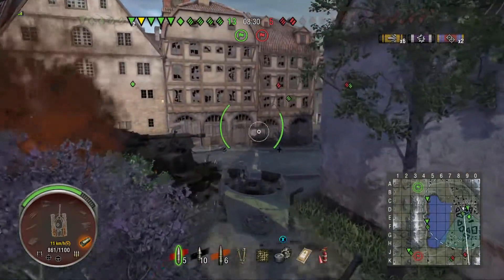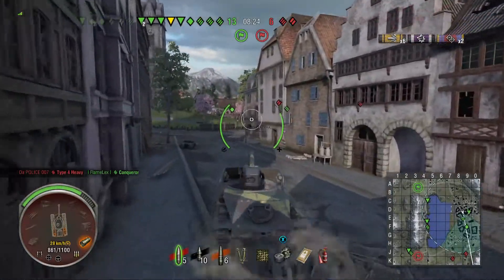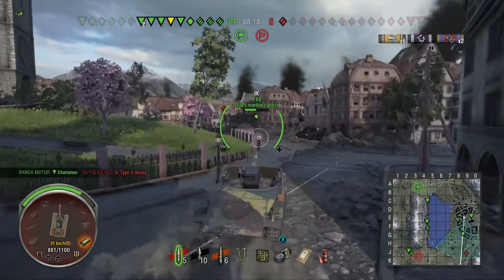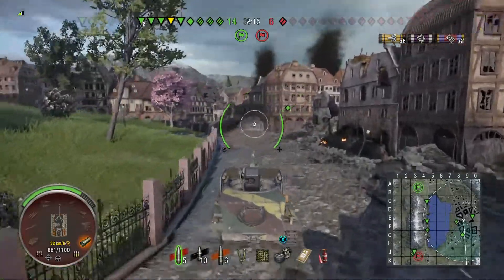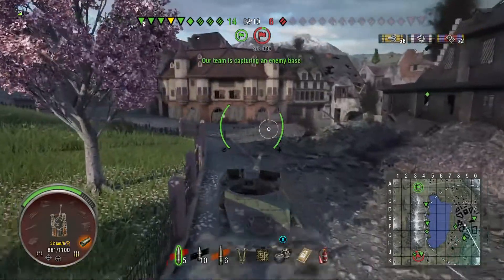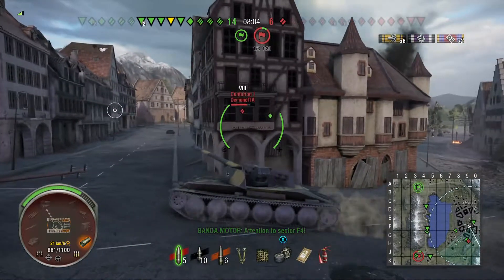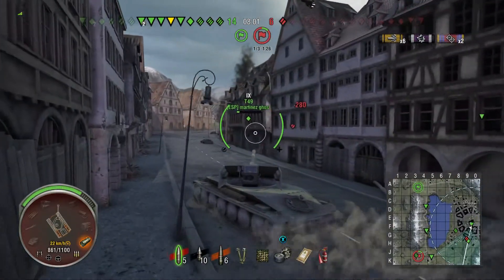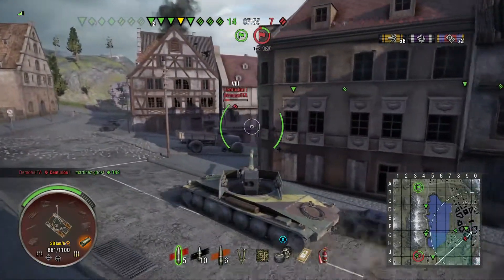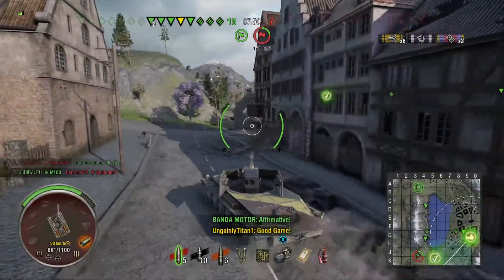Turret rotation is abysmal. This thing will spin on the tracks — use the track traverse faster than the horizontal stabilisation can keep up. So you can do a 180 and your turret will be pointing backwards trying to track back to its camera location. I suspect that players who get really good at brawling in this thing just lock the gun into position and rotate the entire chassis to get the gun to bear, then use the turret rotation only for the final lay-on.